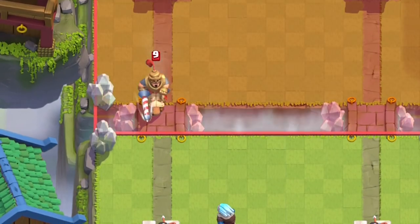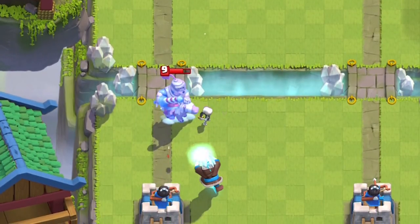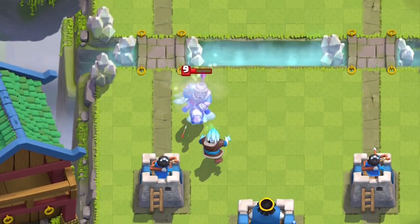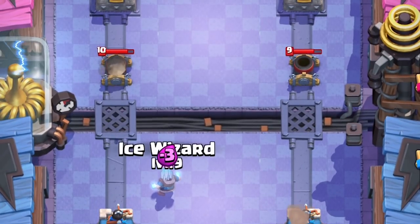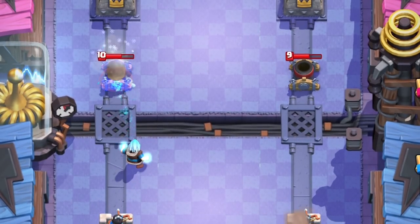If you see any of these units, always back your Ice Wizard up with a tank or absorb the first charge with cheap cycle cards like Skeletons. The Skeletons make a world of a difference. The Prince's attack is slowed by 35% — he takes forever to pick off each Skeleton. That's 200 damage per second from just the Skeletons. Just like Earthquake, he does slow production speed and attack speed of spawners and siege buildings by 35%. The ultimate defense card.